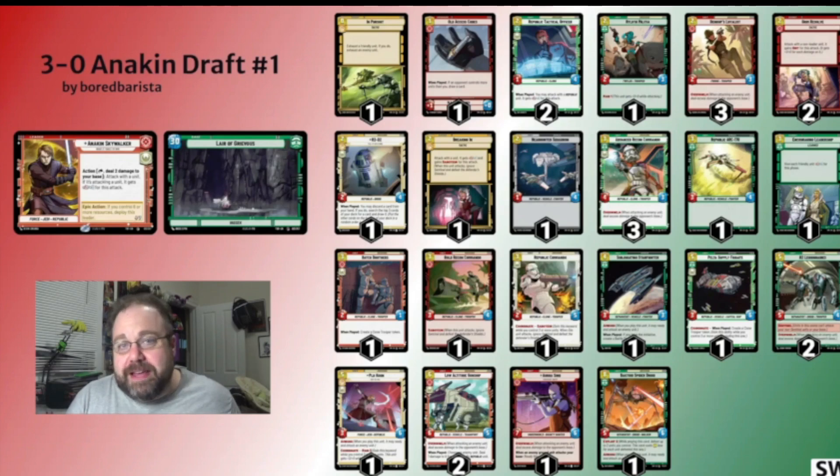So I was able to play these things as straight removal, and that's what I want to do with this deck — just trade units, keep their stuff off the board, so I can get to my late game bombs: the Low Altitude Gunship, the B2 Legionaries, and my Anakin. Just having the flip on him is nuts, especially when you've got 20 damage on your base and you're swinging with an 8-7 that's got overwhelm.